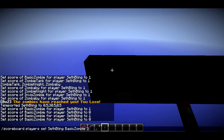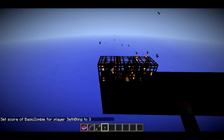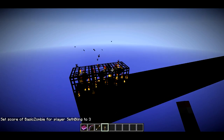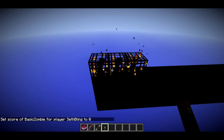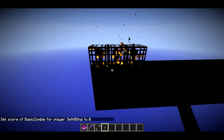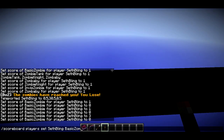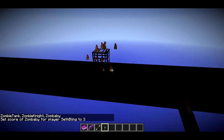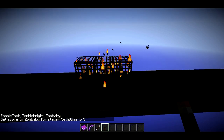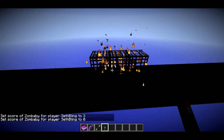Now if I set my score of basic zombie to three, it's going to spawn in three of these things. There we go - we got all three. So now each of these is going to spawn a basic zombie every five seconds. And if I set my score back to zero, it'll delete all of those. Same thing for - I like zombaby, I just like that word - zombaby. Set it to three, and we'll get three of these spawners. So we get three of those spawners, and then when I set it back to zero, it'll delete all those spawners.